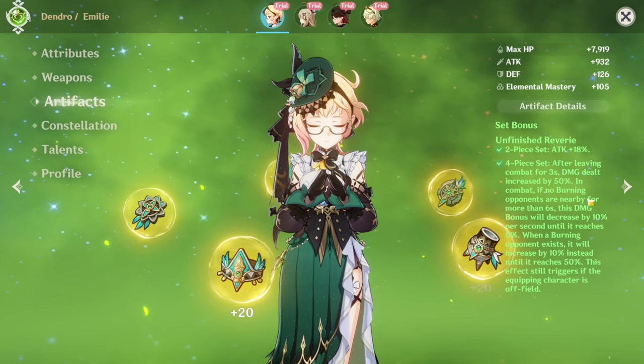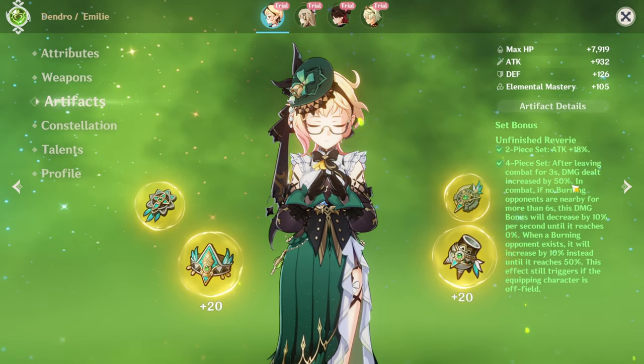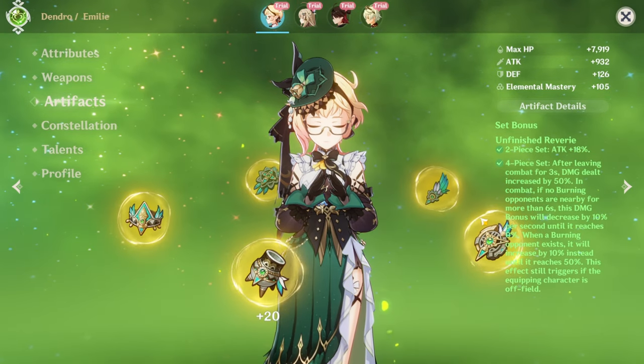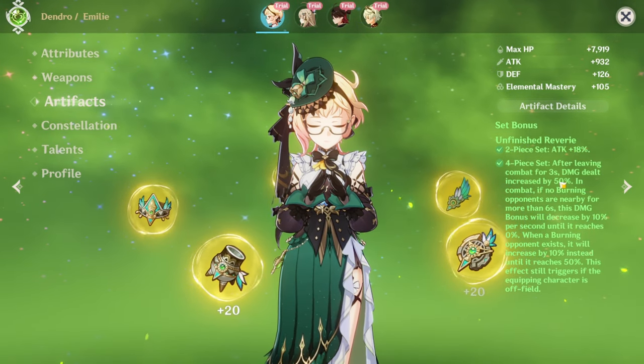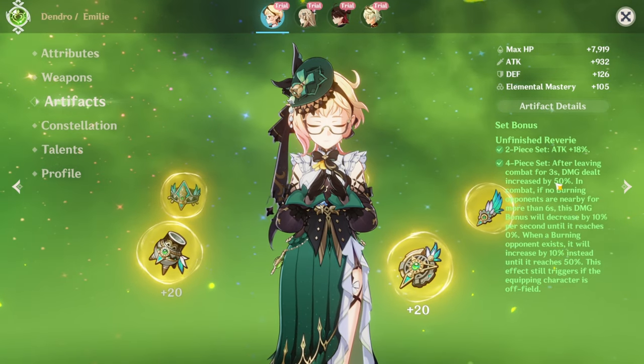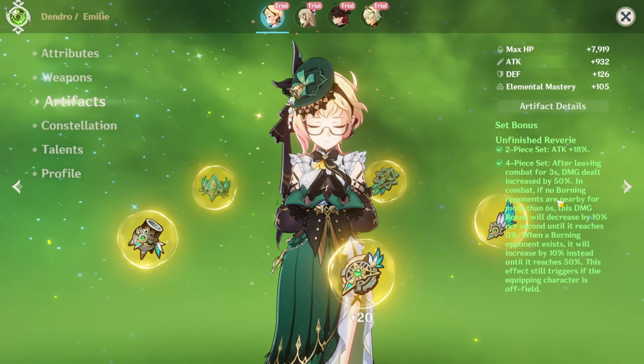As you see here, she gets increased damage by 50% as long as she is off-field, which is pretty nice. If there are no burning opponents, this effect will decrease by 10% per second.